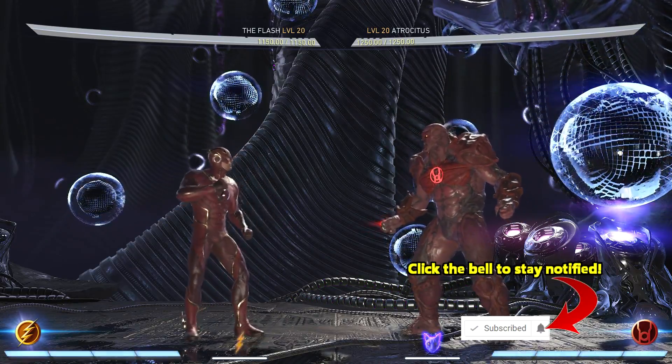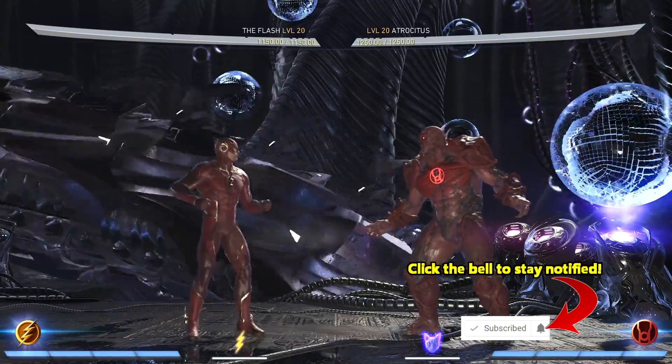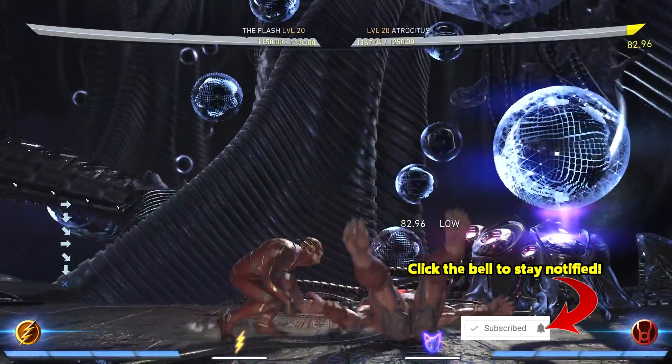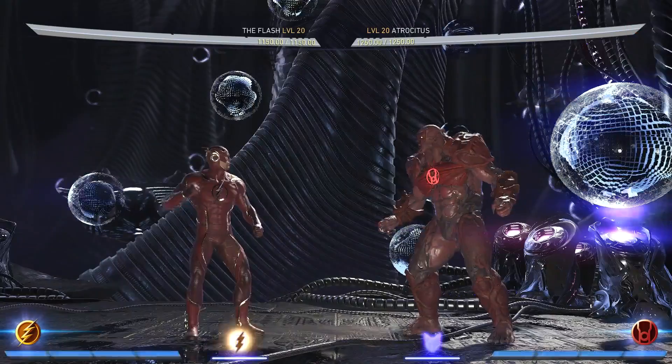I'm going to be showing you two different ways to blow up Atrocitus Punch Walk Wake Up. Getting into his wake up, it's always going to be three punches before the last hit. He'll throw three punches and then the final hit will be the fourth hit.